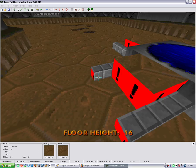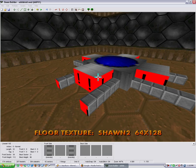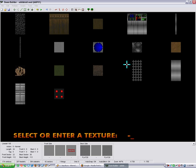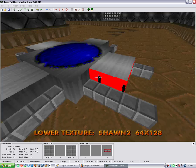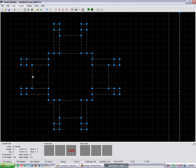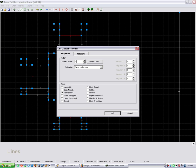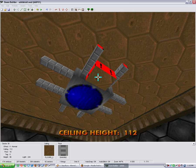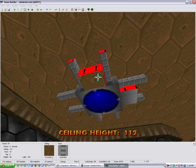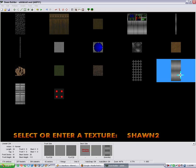Just going to lift them up like so. Going to give them Shaun 2, as well as on the sides. Let me just point these in — select them on the floor and the ceiling, because I'm going to do it both as well.